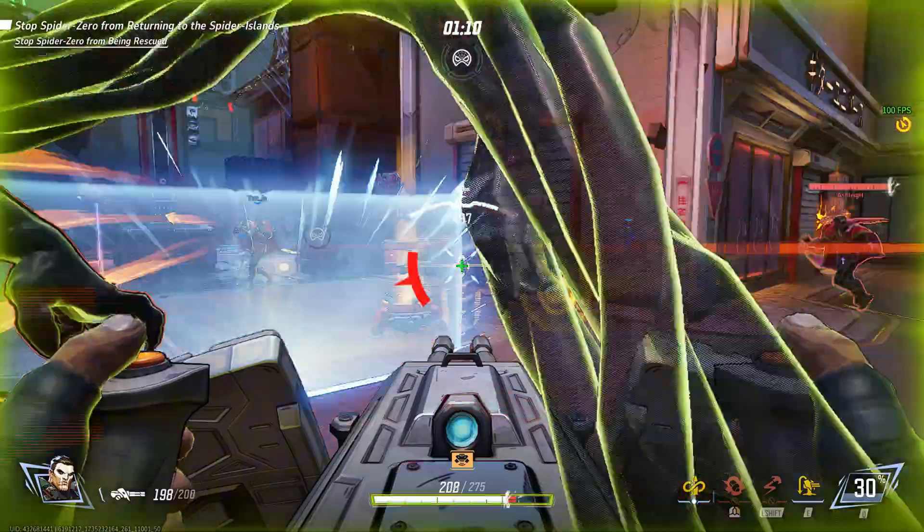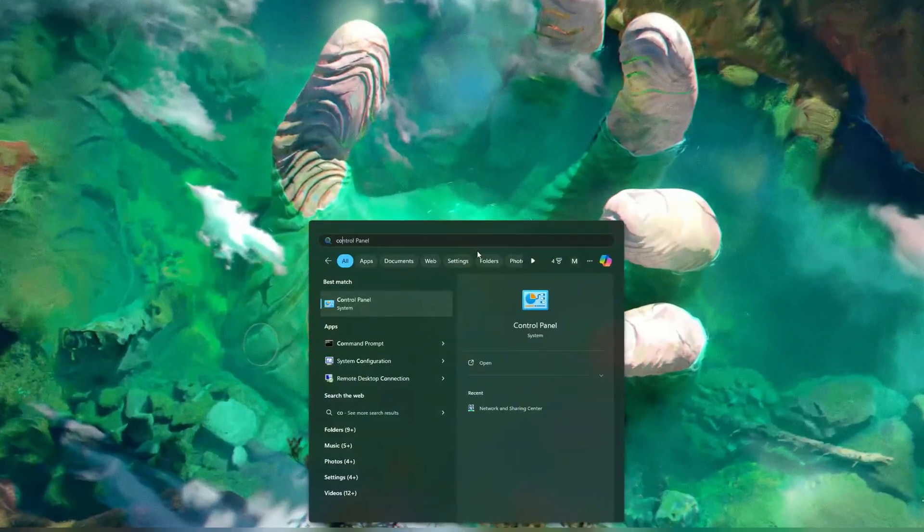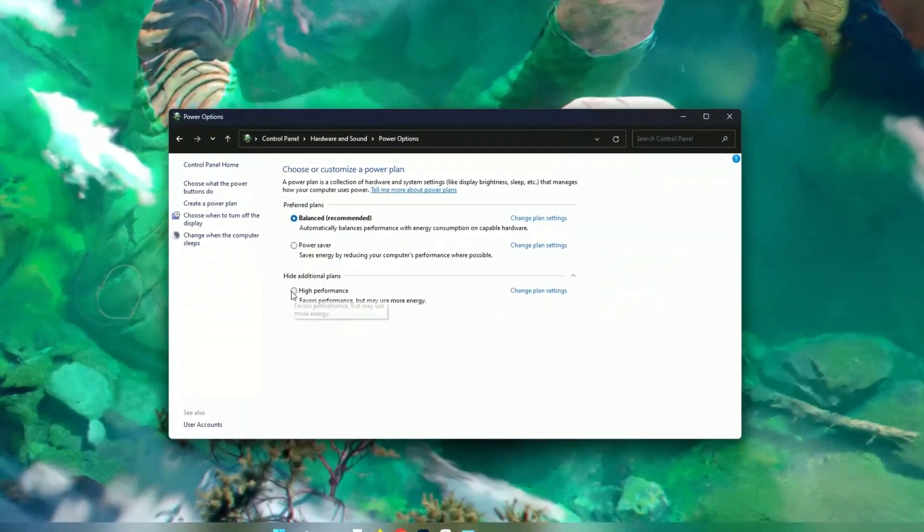Step 3: Optimize power settings. Low GPU usage can sometimes be caused by restricted power settings. Go to your Control Panel, search for power options, and select High Performance. If you're on a laptop, make sure it's plugged in.